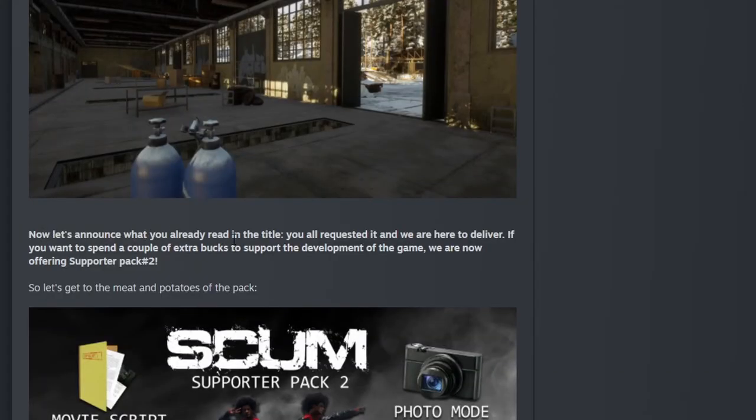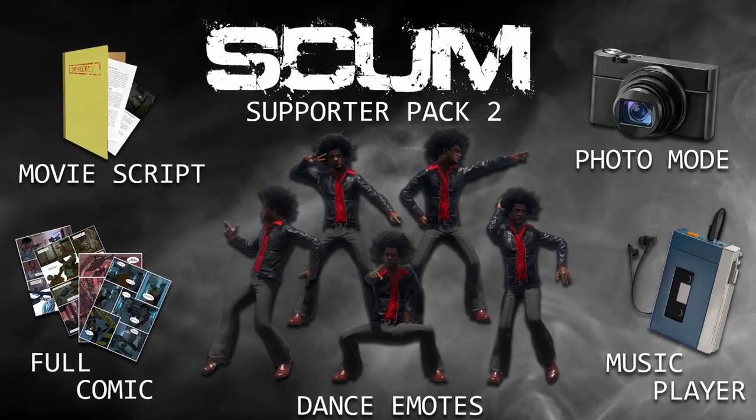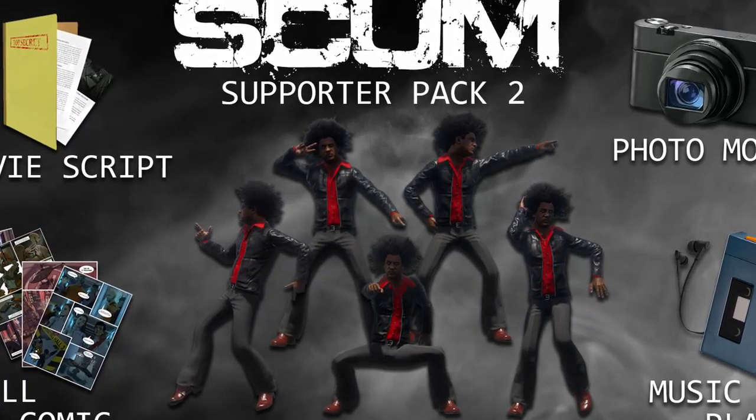Now let's announce what you already read in the title. You all requested it and we're here to deliver. If you want to spend a couple of extra bucks and support the development of the game, we are now offering supporter pack number two. The SCUM supporter pack number two includes a movie script, photo mode, music player, dance emotes, and a full comic.